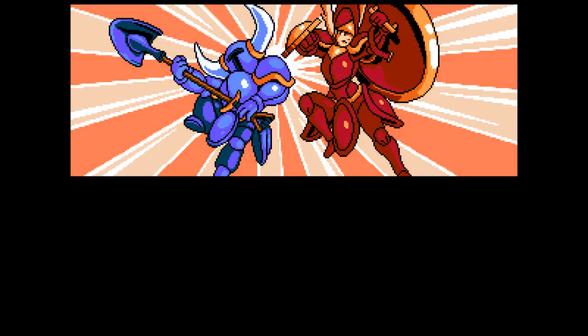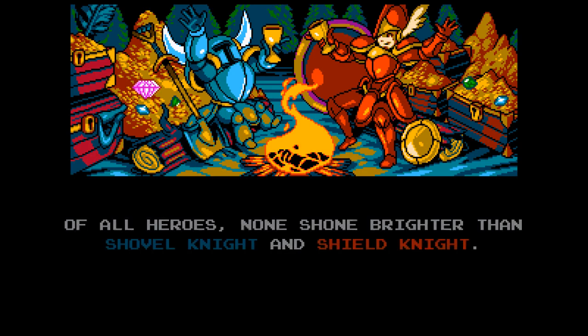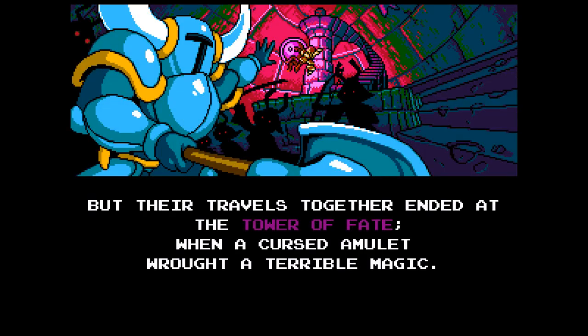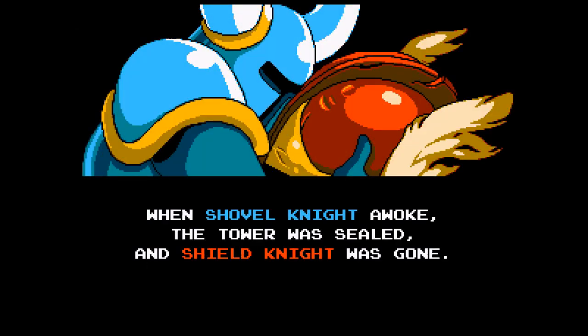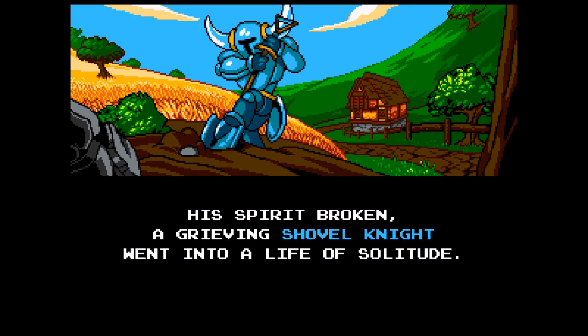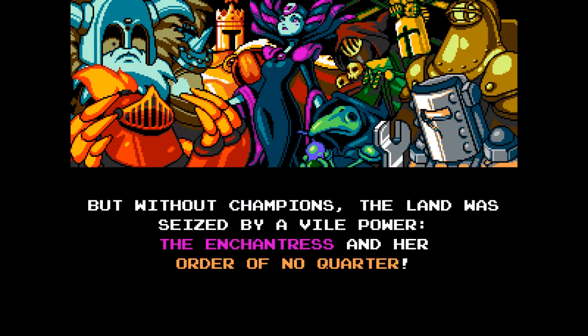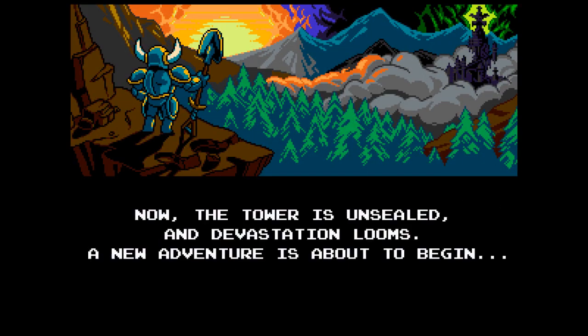Here begins our story. Long ago, the lands were untamed and roamed by legendary adventurers. Of all heroes, none shone brighter than Shovel Knight and Shield Knight. But their travels together ended at the Tower of Fate, when a cursed amulet wrought a terrible magic. When Shovel Knight awoke, the tower was sealed and Shield Knight was gone. His spirit broken, a grieving Shovel Knight went into a life of solitude. But without champions, the land was seized by a vile power — the Enchantress — and her Order of No Quarter. Now the tower is unsealed, and devastation looms. A new adventure is about to begin.